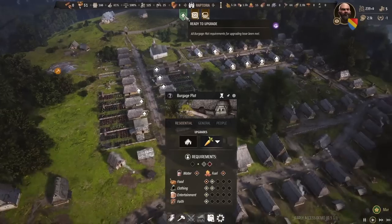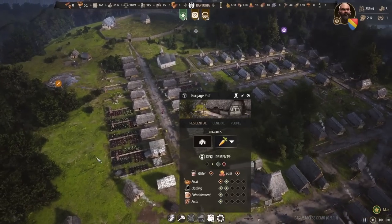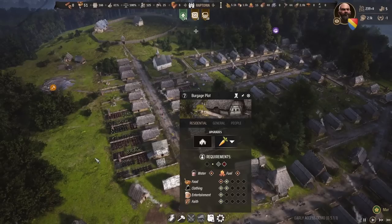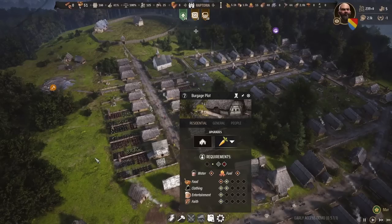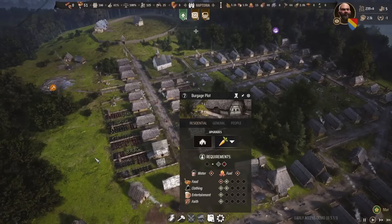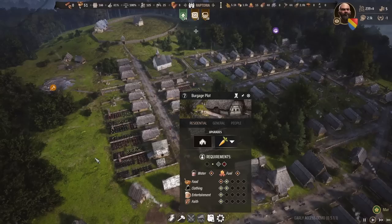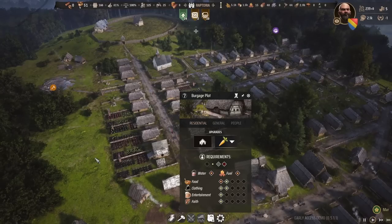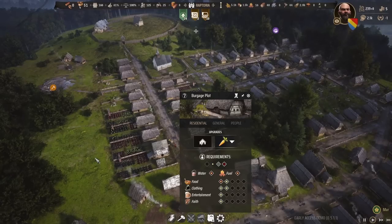As you can see here, we have like 14 additional homes that are ready to upgrade. The upgrading kind of works like how it does in Anno 1800 or in games like the Sierra series — Emperor: Rise of the Middle Kingdom, or Pharaoh, or whatnot. Essentially at the bottom here you see the tab for food, clothing, entertainment, and faith — and also water and fuel there — and the end goal is to provide them with at least everything that they want within the green area.